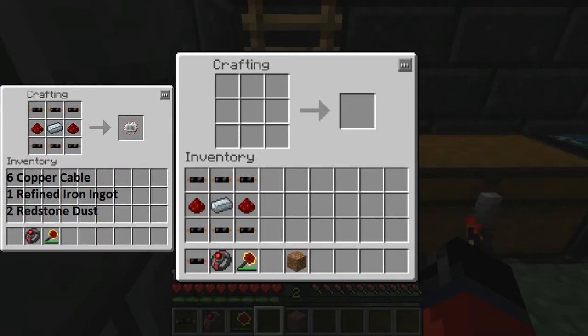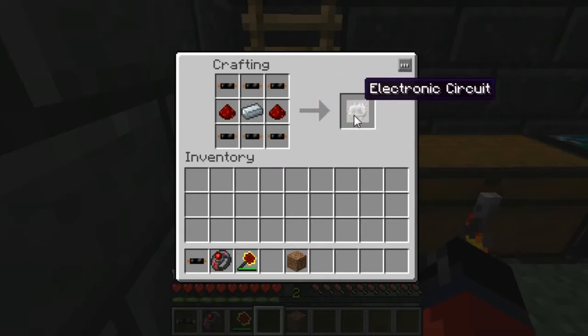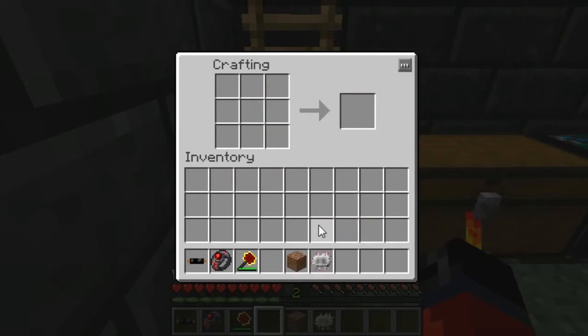Some of you may want to pause the video at this point and take note of the items you're gonna need over here in the left hand corner. Once you have them, we'll simply place them in the crafting grid like so, and as you can see that gives us the electronic circuit, which we're gonna need to craft a compressor.